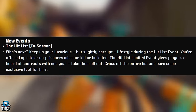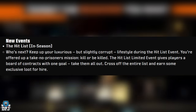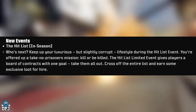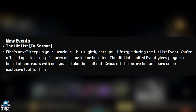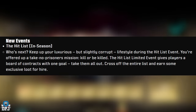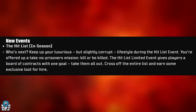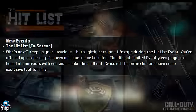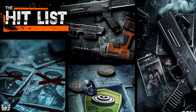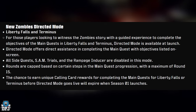A new event called the Hit List: during this limited event, you're offered a no-prisoners mission — kill or be killed. Players get a board of contracts with one goal: take them out. Cross off the entire list and earn some exclusive loot for hire. Sounds very cool.